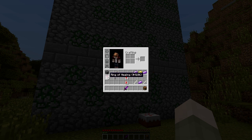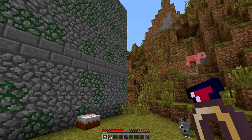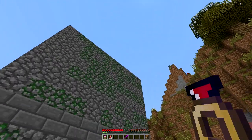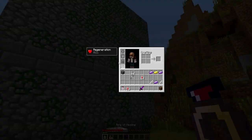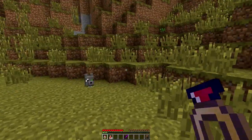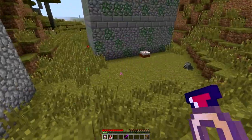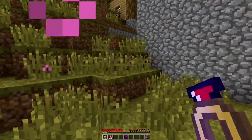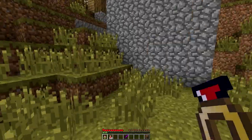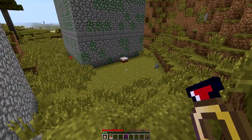I'm going to put those with my stack of 64 in my inventory, and then I'm going to show off the ring of healing, which is pretty cool. I'll put some of these in my hotbar so you can see. If I right click — boom! It uses up one of the blood vials to activate it, but it gave me regeneration, which is really helpful. Now I'm healing up, and having regen is a good thing.